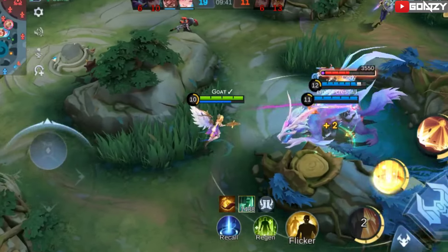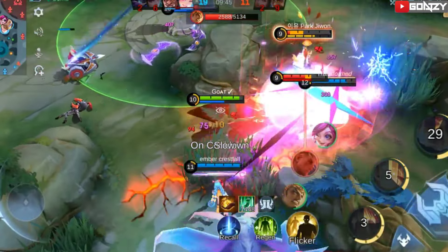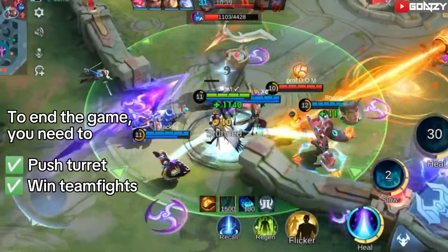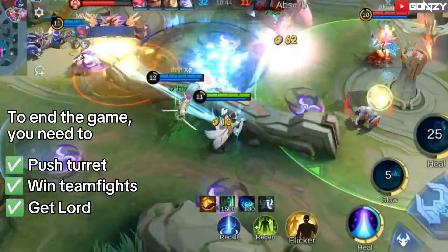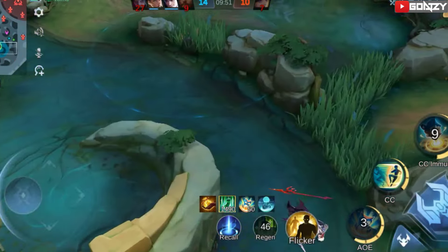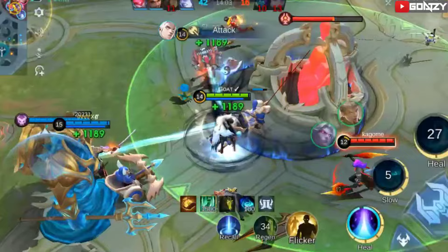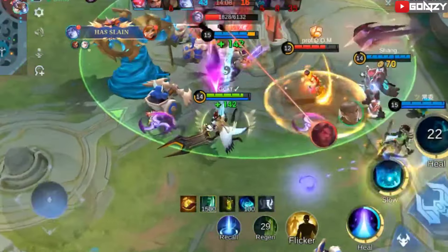The late game is when whatever team has more discipline and does not make mistakes will probably win the game. Stick to your ally and make them get an objective like a turret, or win some team fights first to get a tower or the lord. Use your skills to bush check. Don't be killed by the enemy. Having a great position in team fights while timing the use of your skills will help your team win the fight and achieve victory.